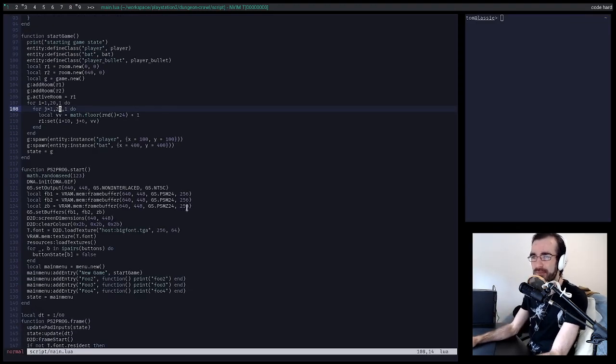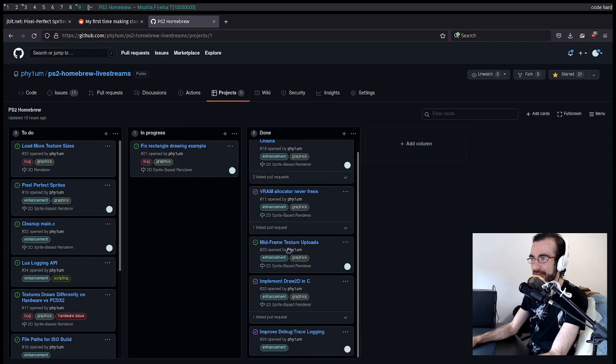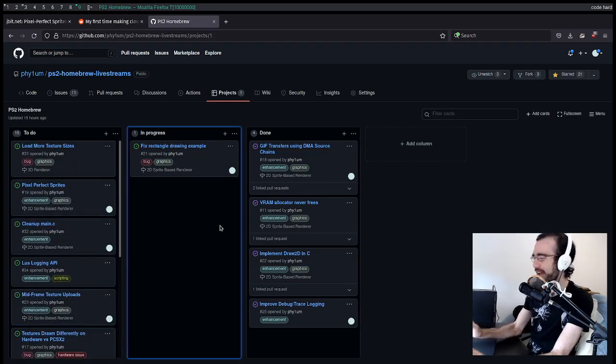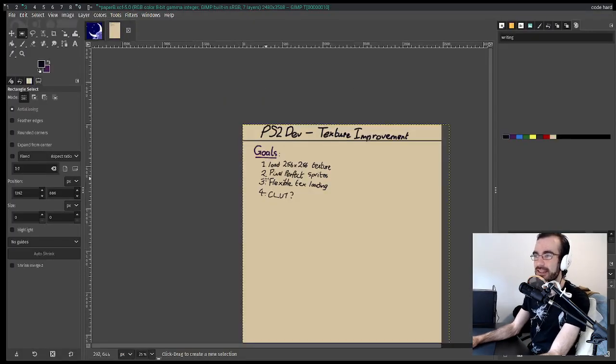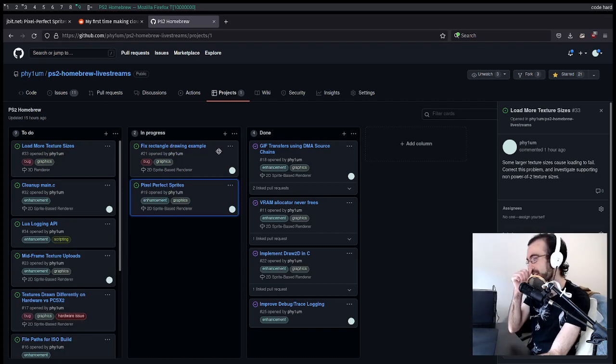I've also updated the wrapper for this code to use the new VRAM APIs. I merged a couple of things into master yesterday, so I'm getting a nice little list of done tasks. Let's have a quick rundown of the board. The 2D renderer is coming along nicely — it actually works for an example game now. The first thing we were going to pick up is the 'load more texture sizes' issue. The main thing I want to do this stream is the pixel perfect sprites task — we're going to drag that into in progress.